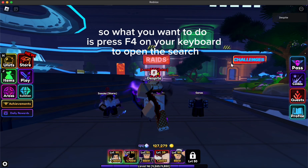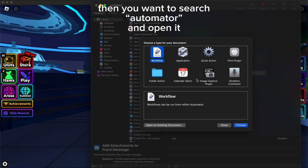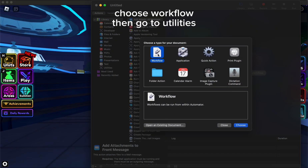What you want to do is press F4 on your keyboard to open the search. Then you want to search Automator and open it. Choose Workflow, then go to Utilities.